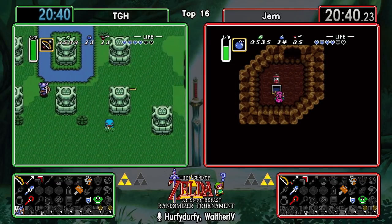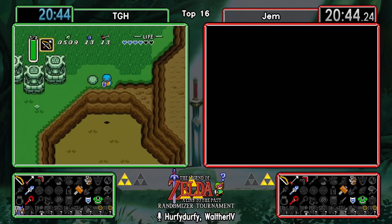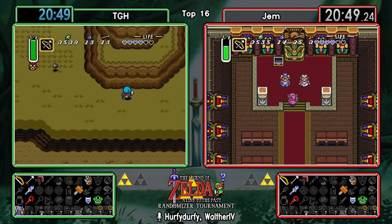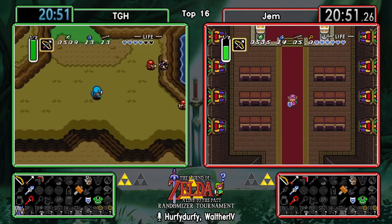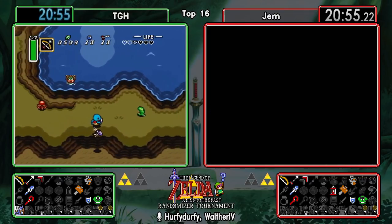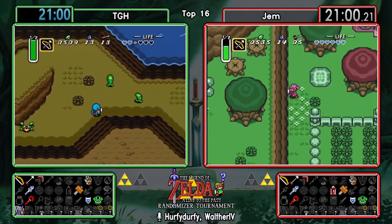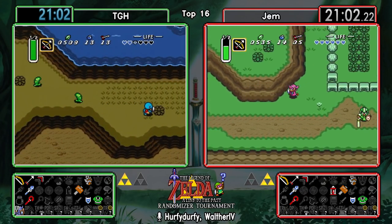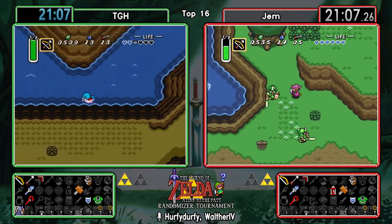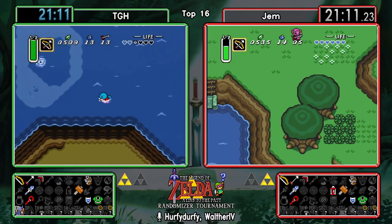It looks like TGH found the lamp - okay, that's an interesting one. That'll give them two more items in logic by going up to Death Mountain. Oh man, that's probably one of the more inconvenient items they could have found there. Yeah, a bit unfortunate seeing that after you were just in Eastern Palace having a little bit of trouble in the dark room.